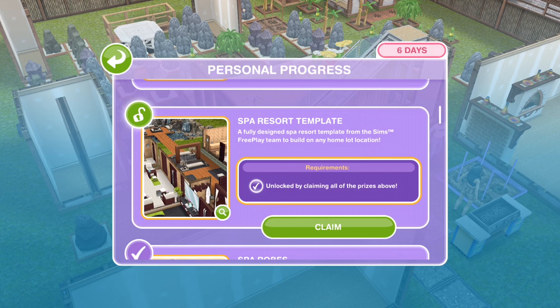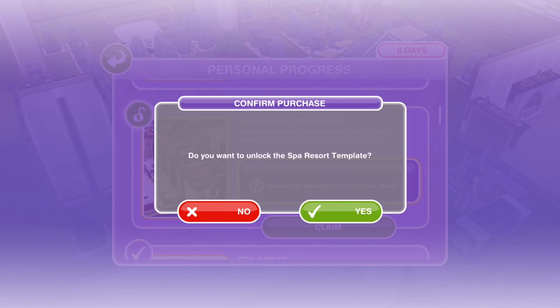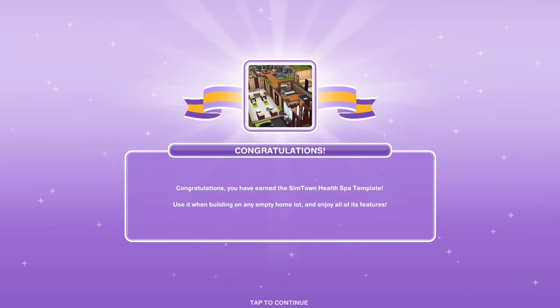So the last thing is the Spa Resort Template — a fully designed spa resort template from the Sims Freeplay team to build on any home lot location. Let's go ahead and claim that. Congratulations, you've earned the Simtown Health Spa Template! Use it when building on any empty home lot and enjoy all of its features. I will do a little tour and put that up on the channel possibly later today, and link it in the description.